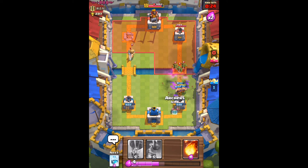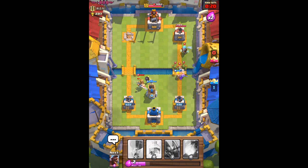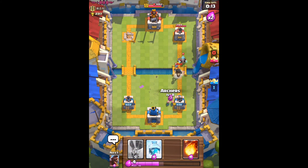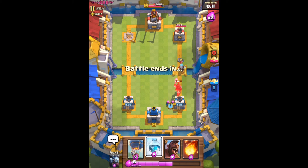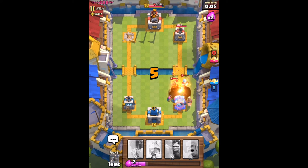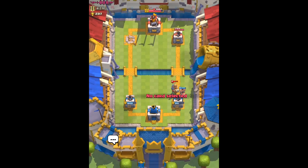Another strategy that's been popular is the Pekka strategy, but it's so easy to counter. As Royale Russia from my clan would say, the Pekka strategy is incredibly easy to counter and there's really nothing hard about countering it. We're going to drop a fireball — with only four seconds left you can't really win the battle — and we have won the battle.